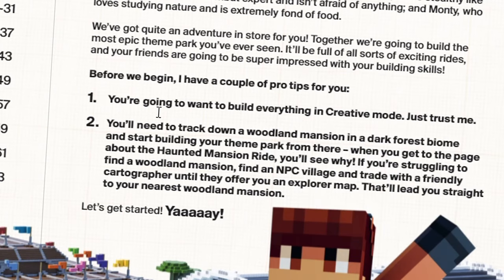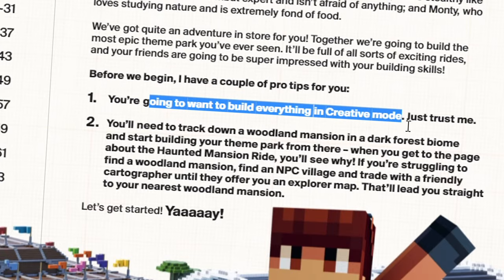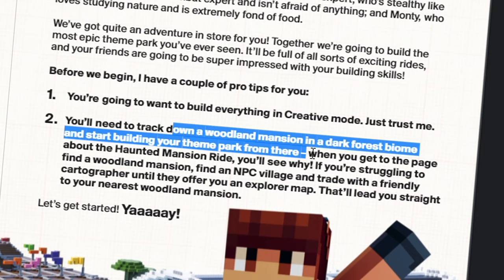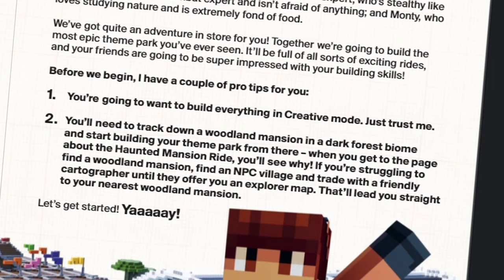Spark says the first tip is to build everything in creative mode — a little obvious. But the second tip is actually really good: he's given us a place to build our Minecraft theme park, suggesting we track down a woodland mansion in a dark forest and start our theme park from there. So let's jump into Minecraft and see where we can start building.